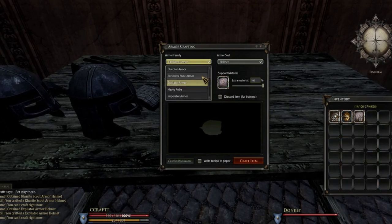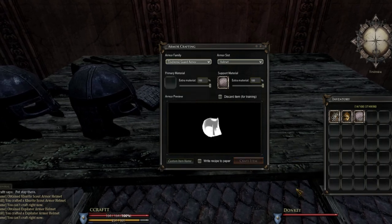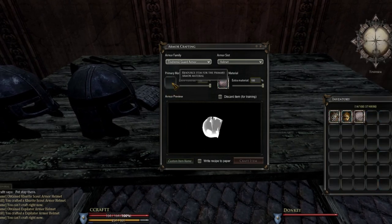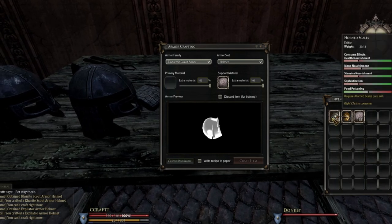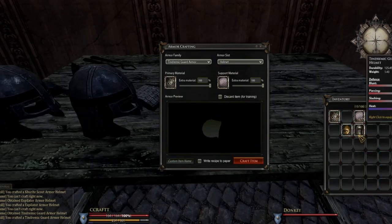Now for heavy armor — let's go with Tindrimic guard armor, which is a good one. You can't make it with silk — that won't work. But you can make it with any type of metal or any type of scale. Put scale in and we now have a better helmet.